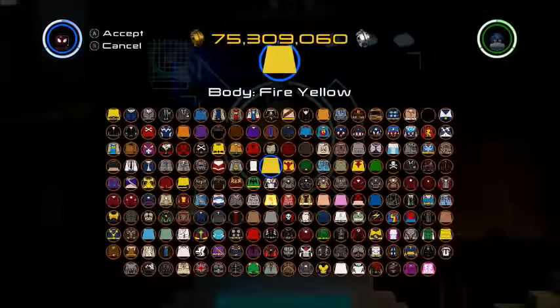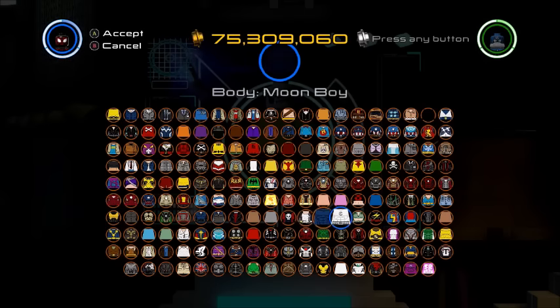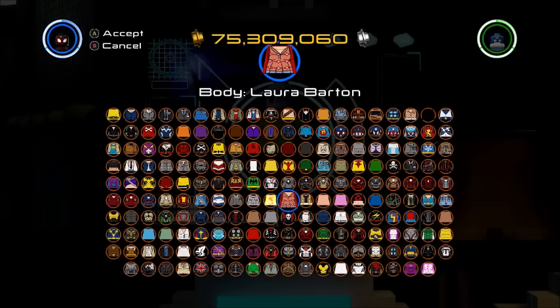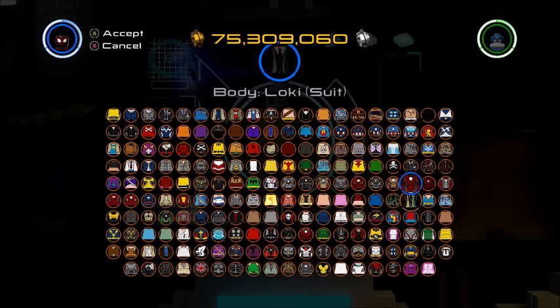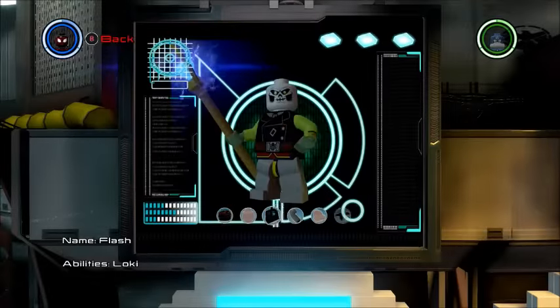He's got kind of a black suit sort of thing. Where is Red Skull's torso? Because Red Skull would actually be a really good choice for this. Let's do Red Skull - where's Red Skull's torso? That's Loki. Red Skull - come on. There it is, there's Red Skull.